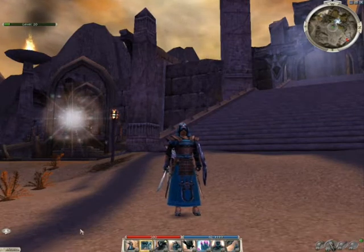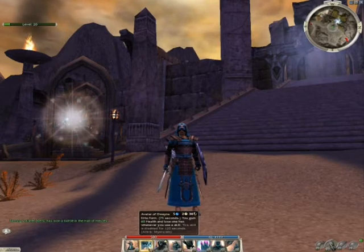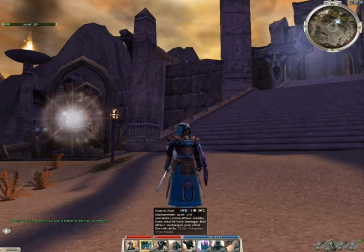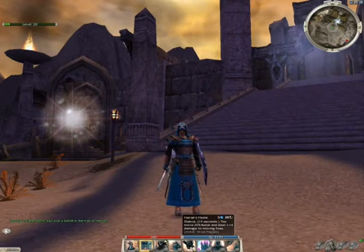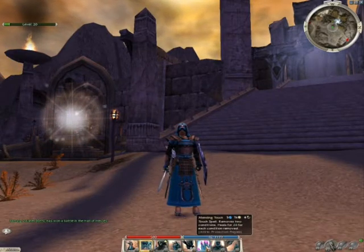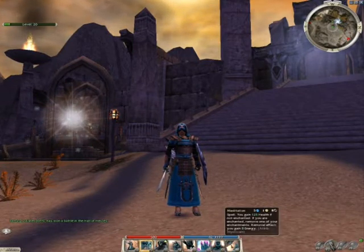The run skills for this build are: Pious Haze, your primary run skill; Avatar Dwayna; Eternal Aura; Pious Concentration; Harrier's Haste; Mending Touch; Natural Healing; and Meditation.